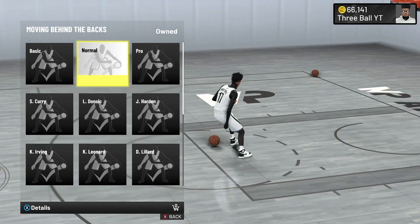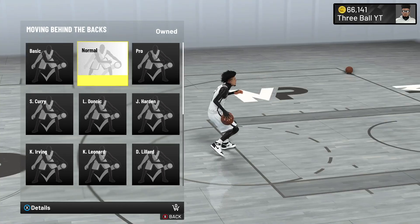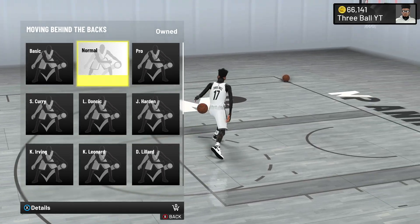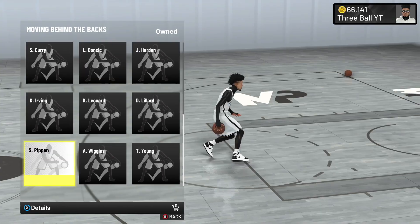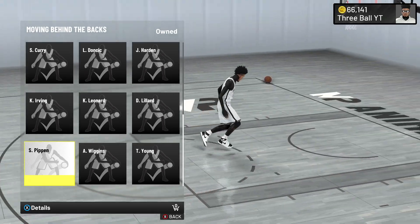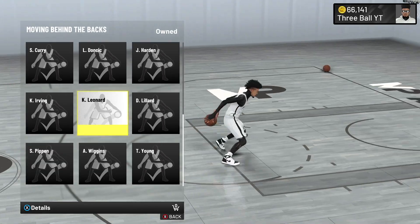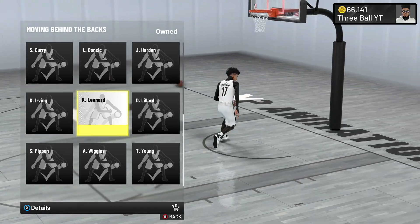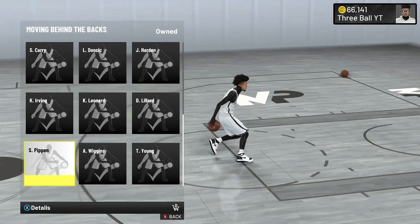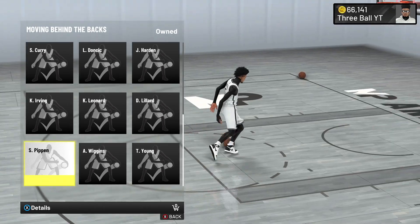For your moving behind the back, if you have less than 75 ball handle, use Normal — it's still pretty decent. If you have 75 or higher, the best behind the back hands down is Scotty Pippen. It's super fast — it reminds me of behind the backs from past 2Ks. Kawhi Leonard is also an option at 80 ball handle, but Scotty Pippen is faster, so stick with that.